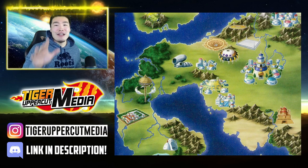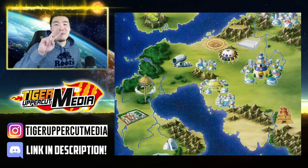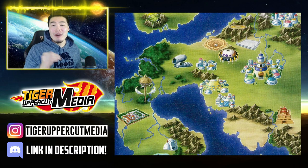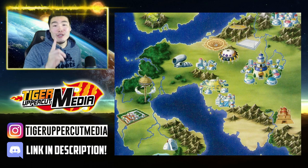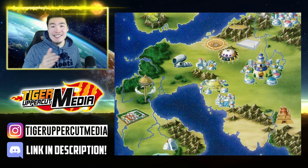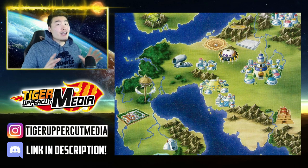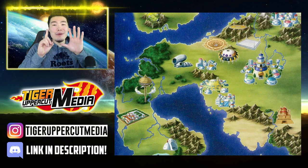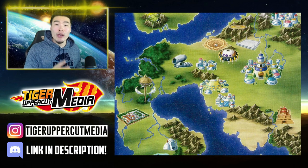A few things to keep in mind before we get started. Number one, at the time of this recording, there are a total of 27 areas in the story mode. Number two, each area has a different number of levels and each level has three difficulties. Number three, you can get one stone for completing each level on each difficulty. Number four, you get one additional stone for completing all levels of the same difficulty for each area. Number five, if you want to farm the story the legit way, it's probably going to take a while. And number six, I will not be providing any hacks or mods in this video to quickly farm the story.